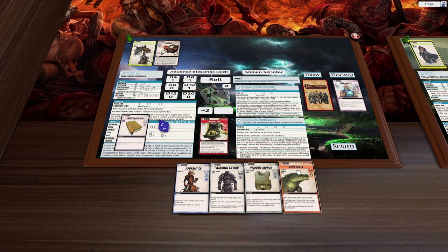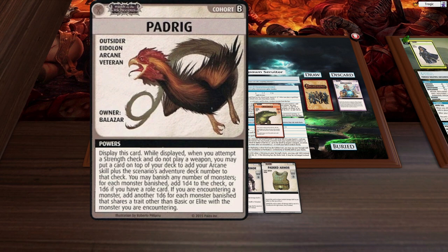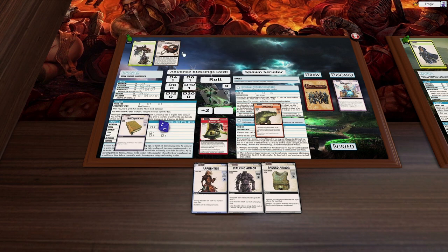So the plan is: we use the sage's journal to add a d4 when fighting a villain, use our strength d6, put a card on top of our deck to add arcane which is a d10 plus two, and discard a monster to add a d4. Discarding that monster card adds another d4 — add one d4 to the check for each monster banished during the fight. So our final roll is a d10 plus two, one d6, and two d4s.